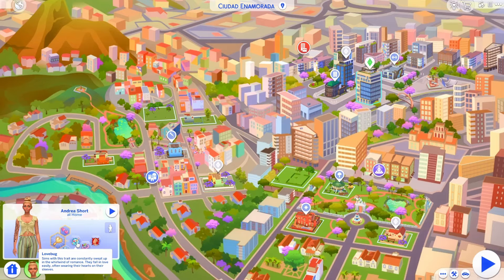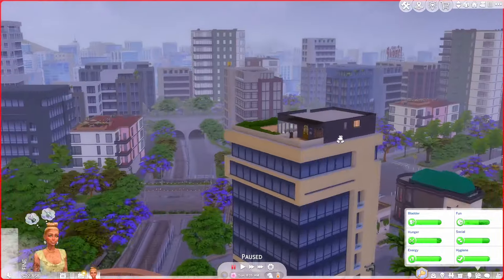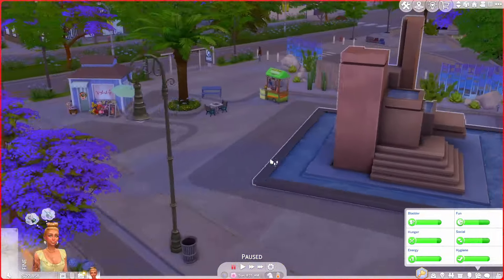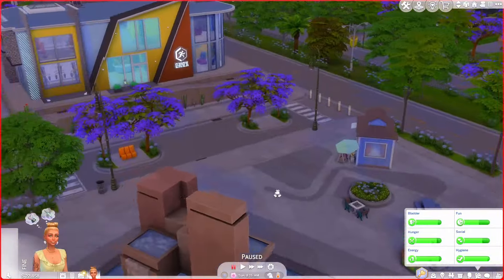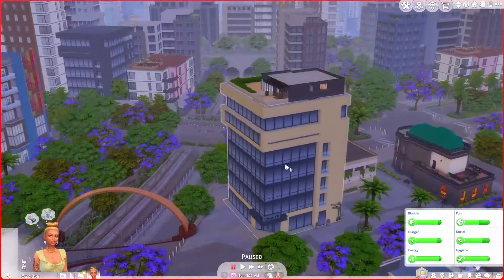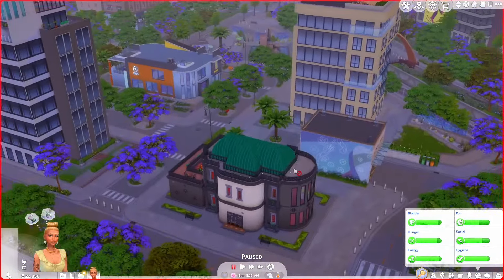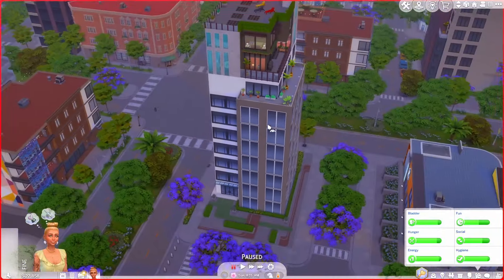Here we are at the apartment. Oh my gosh, look — there are rooftop things all around, that's so cute. This area is actually pretty incredible. I haven't looked at it at all. Oh wow, the trees! I love the trees. Okay, so this is probably a gym — yes, nice. And this over here is a nightclub, oh that's cool!